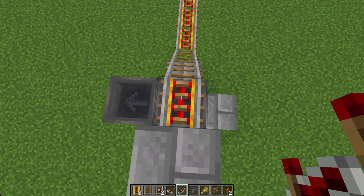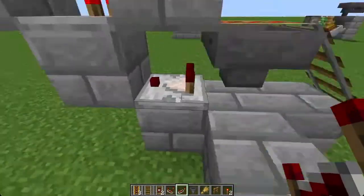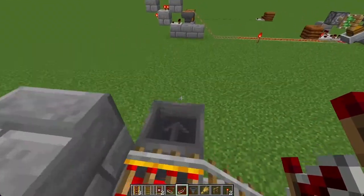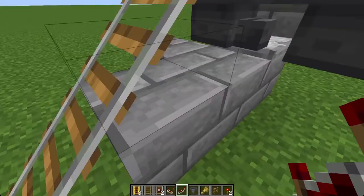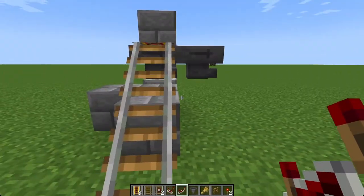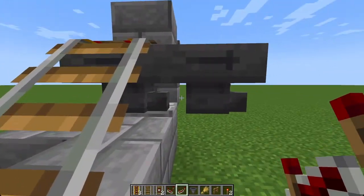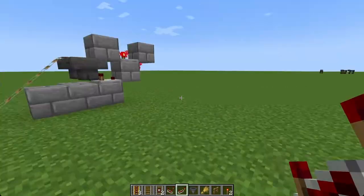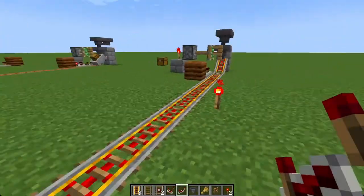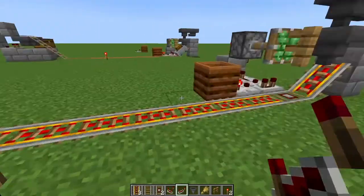That rail is currently powered because there's nothing in that hopper. As soon as there is, the comparator will turn off the torch, unpowering the rail and sending the cart back on its way. This is tileable — you could add another one here, and another one, and have a little railway station in your storage system, sending the contents from all of those off into a central place. It's entirely up to you. The distance between these sections can be as much as you want as well.